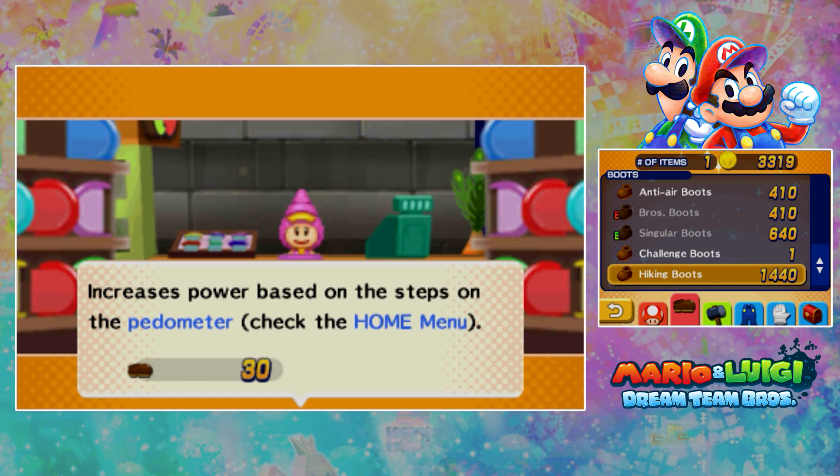Just to explain something: I have restless leg syndrome, and I have devised a bit of a cheat to get steps. I basically strap my 3DS to my leg in sleep mode, and just let my restless leg syndrome get the steps in. I am keeping these boots.